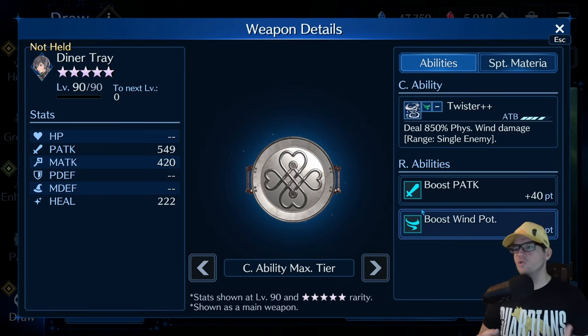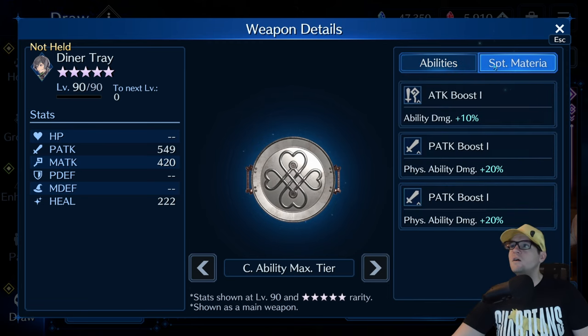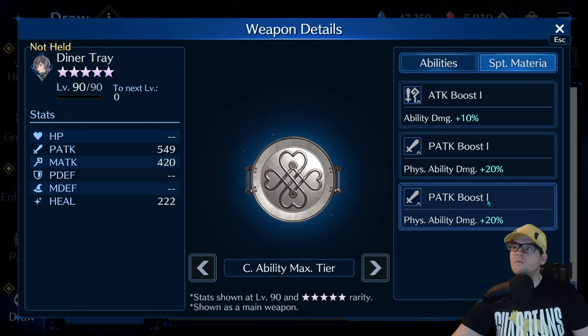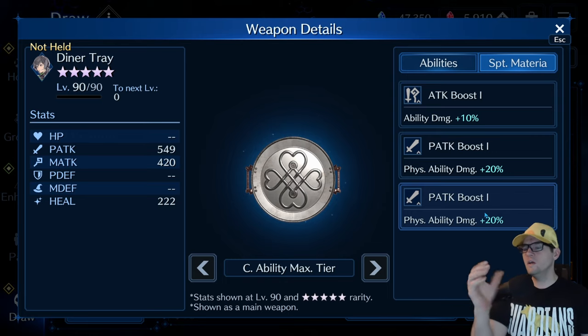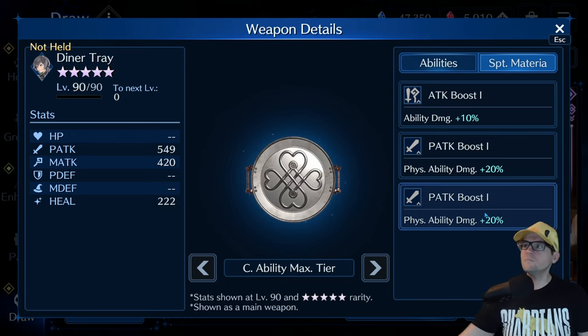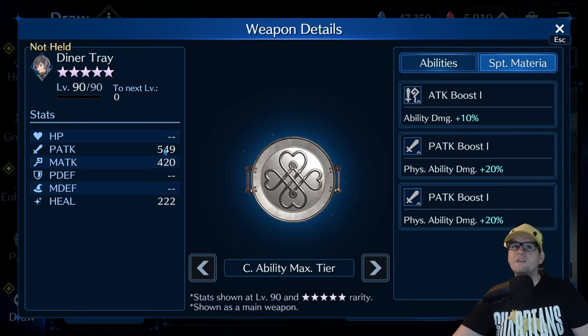This is kind of like the new standard for elemental weapons, where you're getting the element at about 36 points and then physical or magical attack at 40 points - that seems to be about the baseline. And then the support materia - interesting, this one does not have any kind of sigil break added. So that does hinder it a little bit compared to some others. It's still a good weapon overall because the damage is great and it heavily focuses on physical attacks.